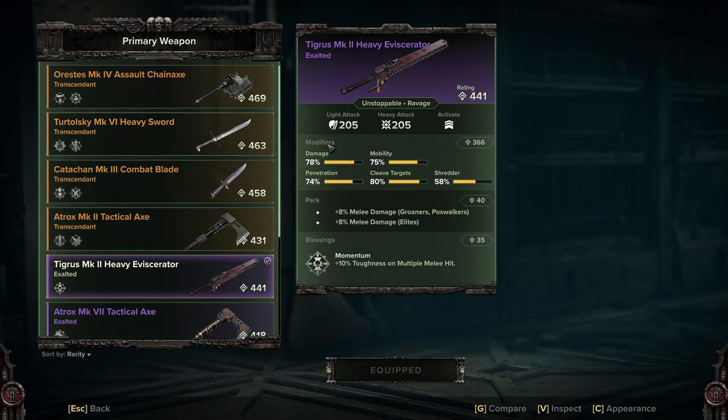I'm mostly looking at the modifiers that you can buy: damage penetration, cleave, and shredder. Everything else is kind of eh — it is what it is at the moment. If you get something with better perks or blessings then go for it, but mostly I'm looking at these ones.